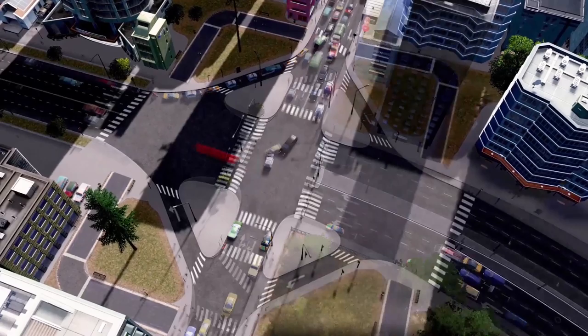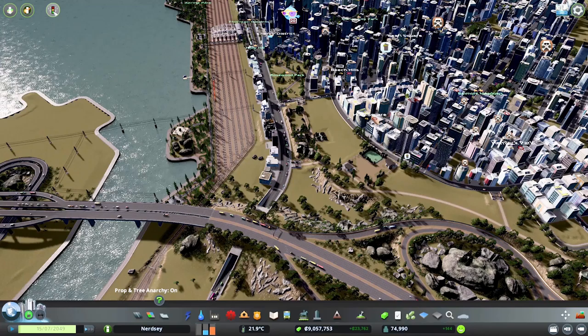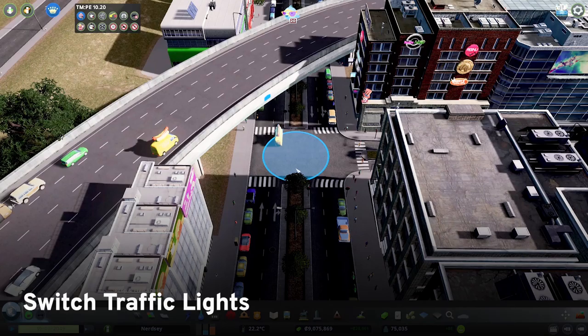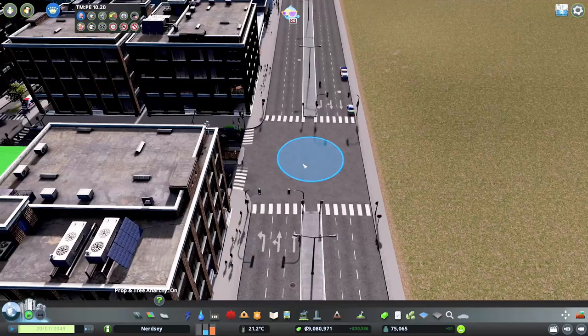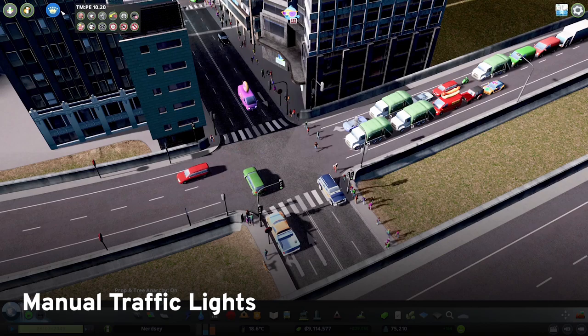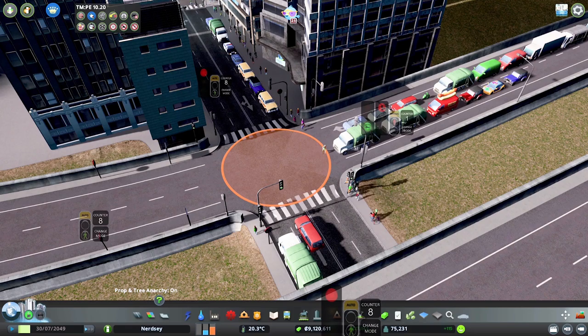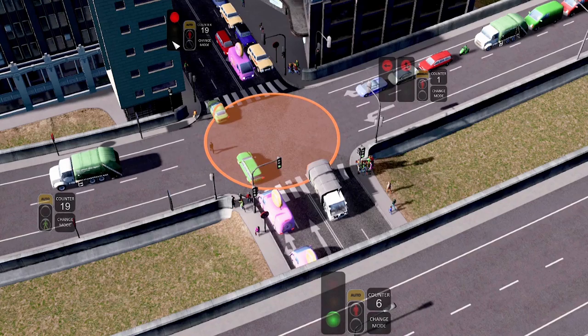Once you've loaded into your city, all you need to do to access Traffic Manager is click on the crown in the corner and you'll be given 12 different tool options. Starting in the top left: Switch Traffic Lights — this option lets you completely delete traffic lights at any intersection that has them, or add traffic lights to any intersection without them. Manual Traffic Lights — if automation isn't your thing, this option lets you control when traffic lights at any intersection go green or red with a simple click of a button. The handy counter display is also super useful for one of the other options we'll be getting to in the next video.